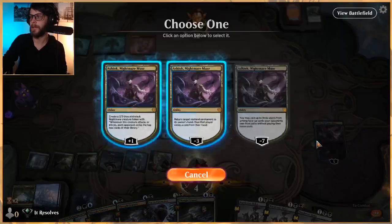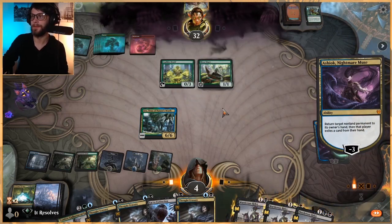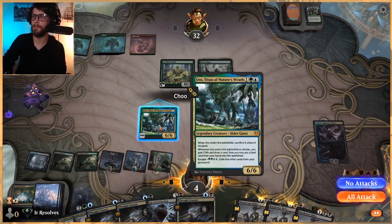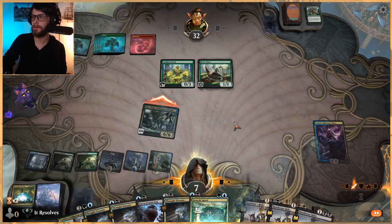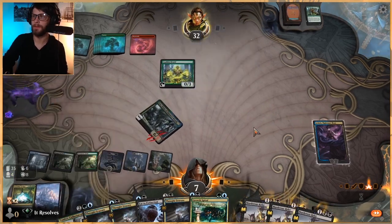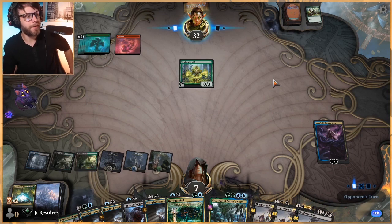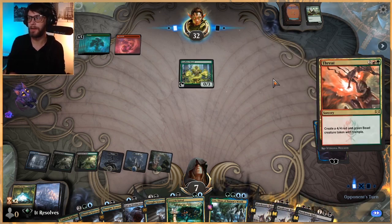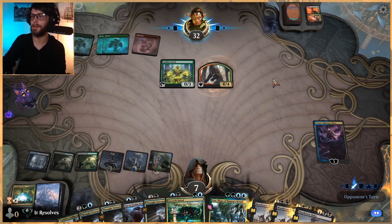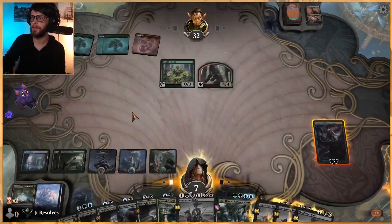Now we get to start taking back over. This deck does a great job of taking back over - I will say that. We get to exile a card out of the hand, which is great. I am gonna attack here. They can block and that's fine - we get to replay this so I really don't care. Feels pretty good. We've got removal in hand. They now have our life total versus Ashiok to deal with - they've gotta find a way to deal with both here. Ashiok will slowly start taking over.